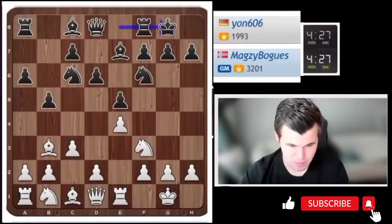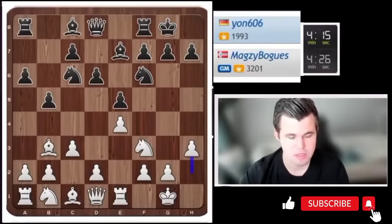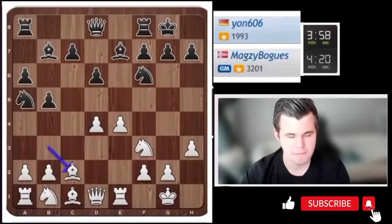A number of options for Black here. My favorite for many years was knight e8. The knight bd7 — the Brayer system — also bishop b7 and then rook e8, the Siesta system, is very popular, as well as knight to a5, the Marshall system. They all have different advantages and drawbacks.